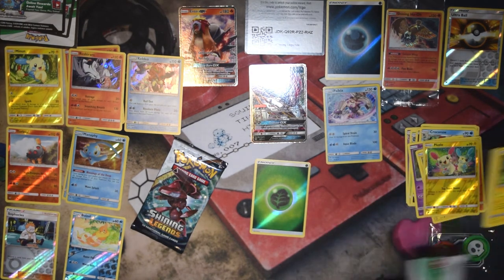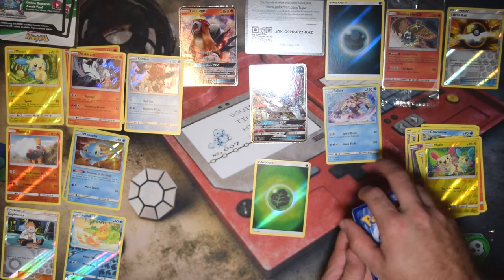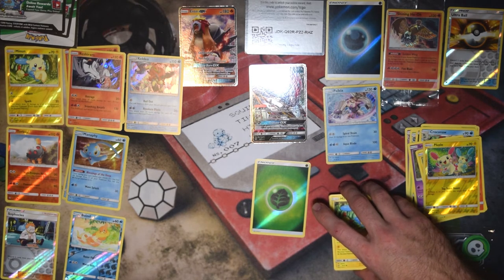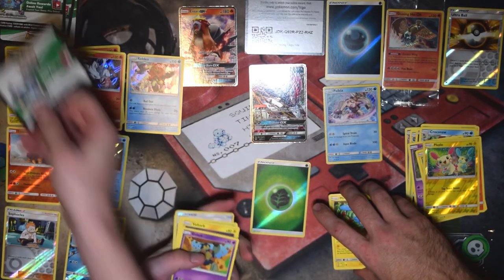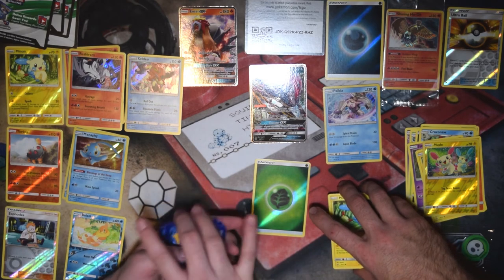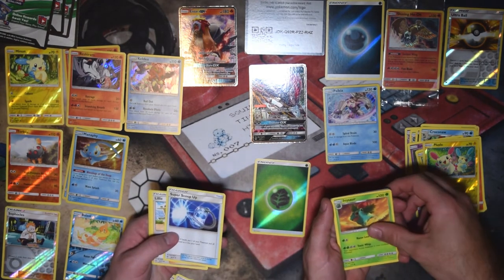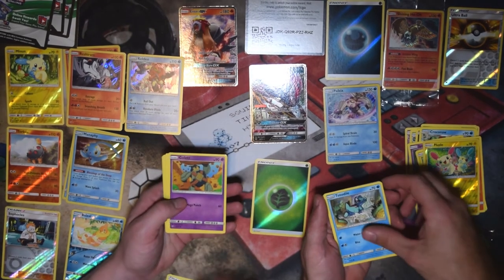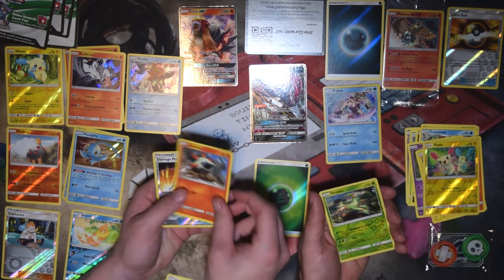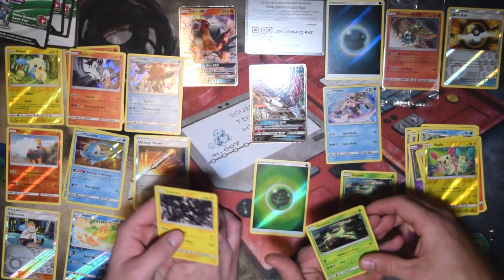We've got a Minum here. We're going to actually do the Pack Trick on this last one, so go ahead and open yours. Four cards — two to the back, flip it over, two to the three, four to the front. We get: Minum, Jinx, Ivysaur, Shroomish, Totodile, Energy, Lyplard, Double Colorless, Pokemon Catcher, a Virizion Reverse Holo — that's a pretty sweet looking card — and a Virizion. We got a Zekrom as well.